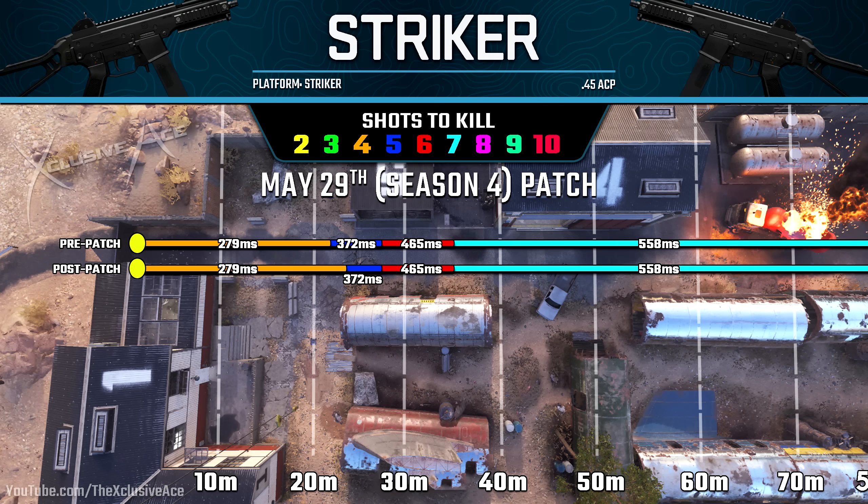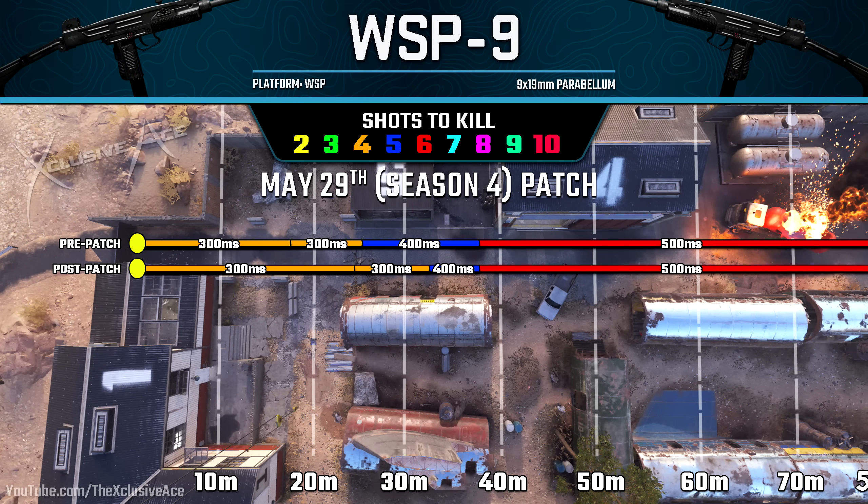With the Striker 45, the patch note values didn't quite align with in-game testing, but in either case the four-shot kill potential was slightly improved. The WSP 9 is a standout here — instead of a very slight improvement to the first two damage ranges, it saw a pretty significant improvement. This should feel quite a bit better post-patch, and I definitely recommend giving it a shot again.